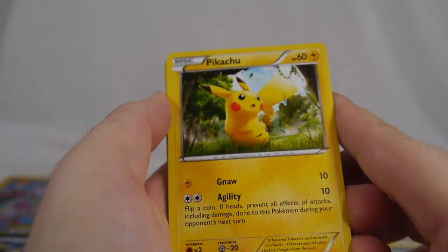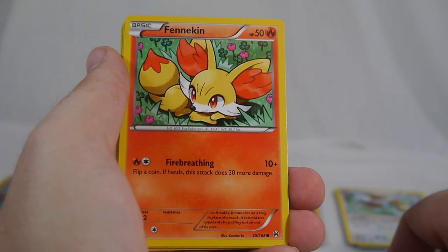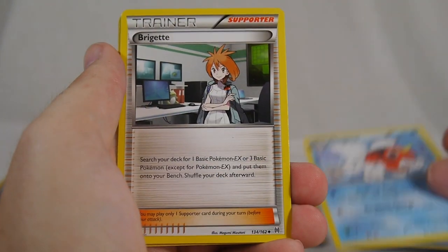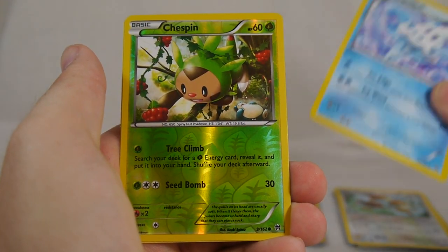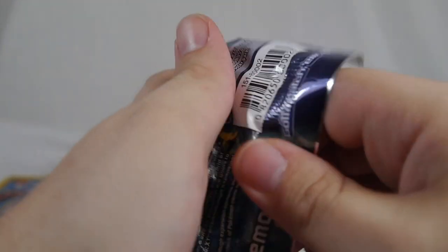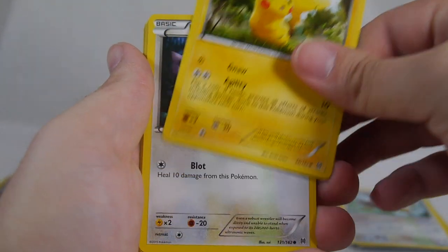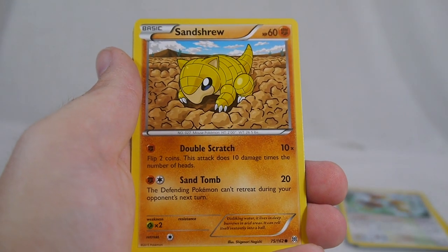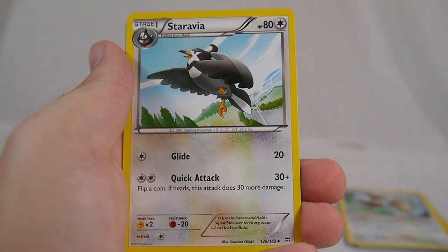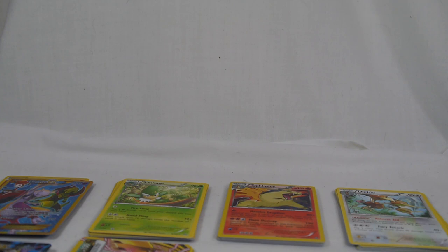We did get Noivern BREAK though, so that's cool! Pack six: Inkay, Chespin, Doduo, Fennekin, Seekrit, Bridget, Vanillish, a reverse Chespin, and Chatot as our rare. Chatot — I don't think you've ever been really good, though I think there was a Chatot in one of the Plasma sets that wasn't bad. Pack seven: Magnemite, Pikachu, Noibat, Cubone — sad Cubone — Sandshrew, Frogadier, Staravia, Pinsir, reverse Quilladin, and a Noivern to go with the Noivern BREAK! We got the full line — whoopty whoop!